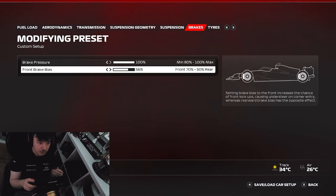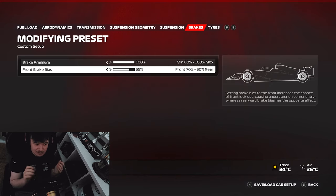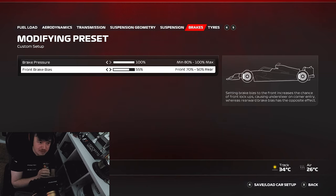Touching on the final setup point: lowering the front brake bias, as discussed on track, gives you better ability to rotate the car around the apex and keeps the front load more evenly distributed - not solely using front grip for braking, but allowing that grip reservoir to be deployed equally around the corner for optimal lap time.